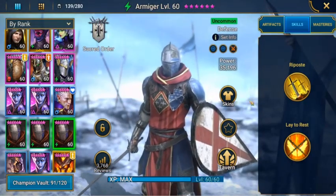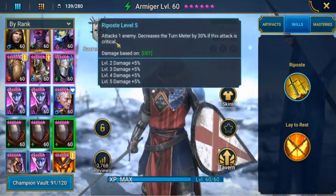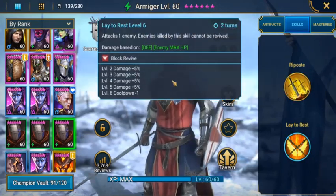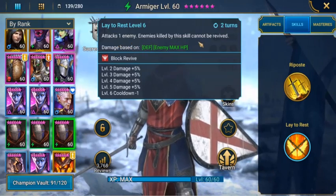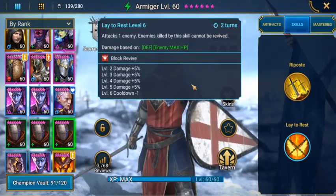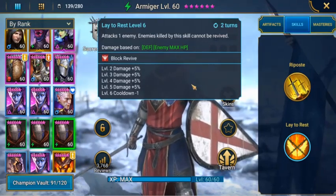Then we have Armager. His skills include attacking one enemy and decreasing the turn meter by 30% if the attack is critical. His Lay to Rest skill attacks one enemy, and enemies killed by this skill cannot be revived. That's why we have Armager in the team — so he can work on the minions, and hopefully get the last hit on a minion next to the boss so he can stop them from reviving.